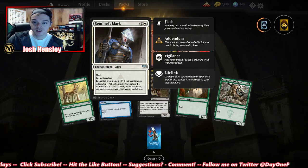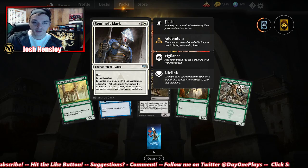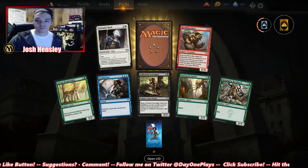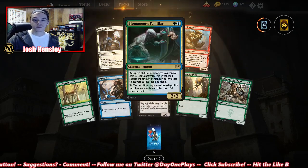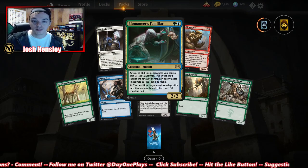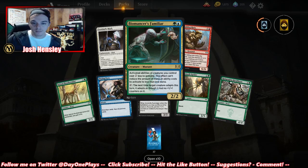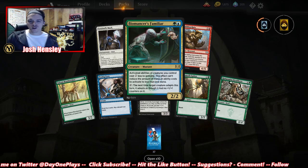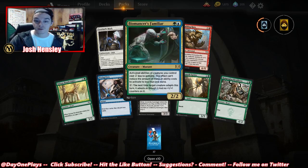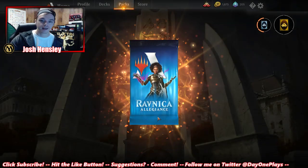Biomancer's Familiar — activated abilities of creatures you control cost two less to activate, though it can't reduce below one mana. Next time a target creature adapts this turn, it adapts as though it had no +1/+1 counters on it. So breaking Adapt is what that creature does.